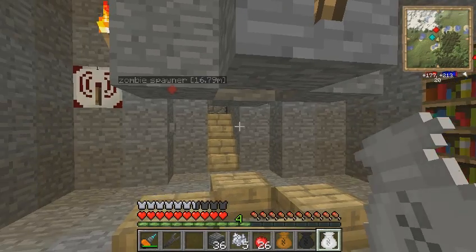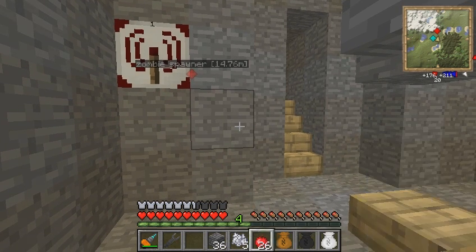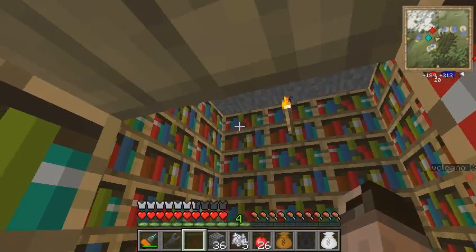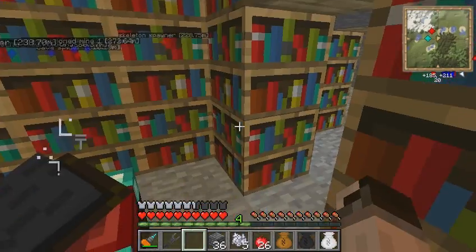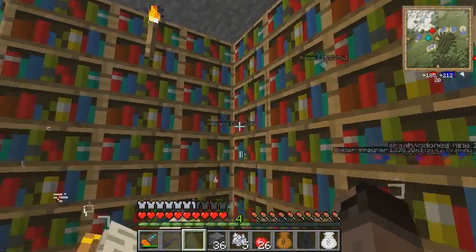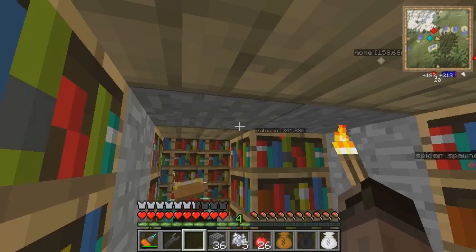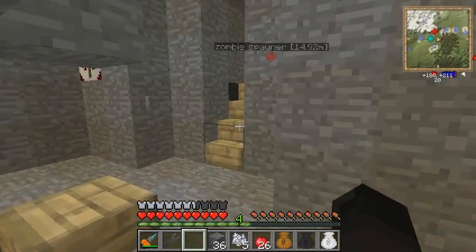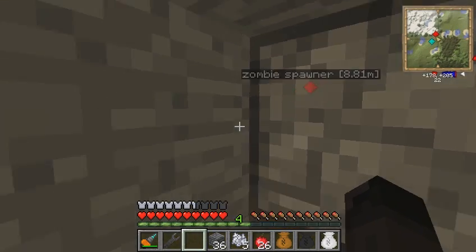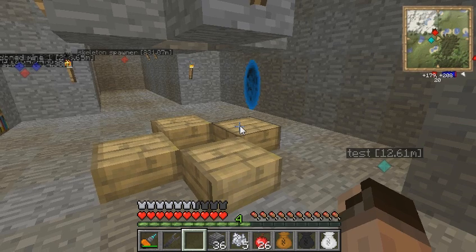I just wanted to do a quick video for you guys. Let's turn it from peaceful. Let me show you this room really quick — it's a basic room, nothing too fancy for now. I just made the walls a little bit bigger — I mean higher — just for the looks, because of course it's not really important to make anything higher than two blocks. On the other side of these pistons there is the zombie spawner, as you can see by the writing. Let's hope everything works.